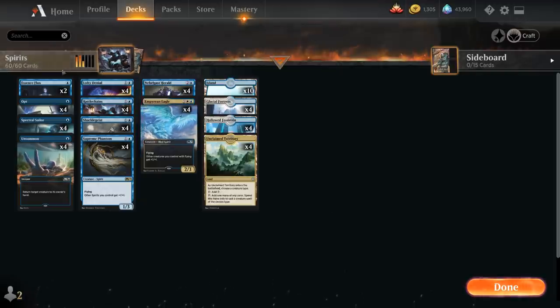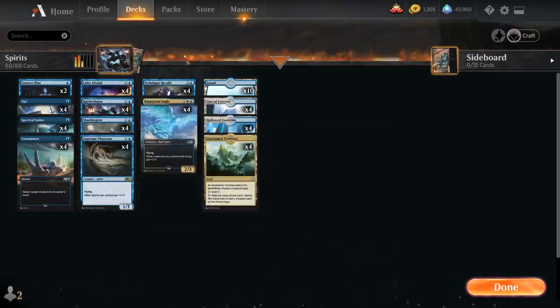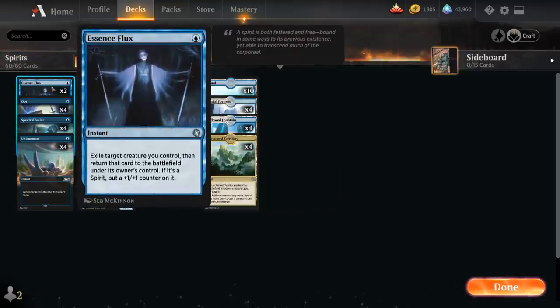Another new addition is Essence Flux — trying out two copies. It's a 1-mana instant that exiles a target creature we control and returns it to the battlefield, potentially re-enabling any enter-the-battlefield ability, which is useful with both Rattle Chains and Nebelgast Herald. We can also use it to save a creature from removal, and if that creature is a Spirit it also gets a +1/+1 counter — a lot of potential uses for just one mana.